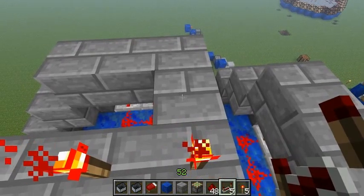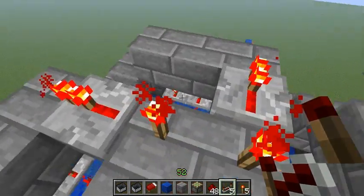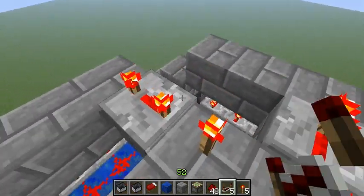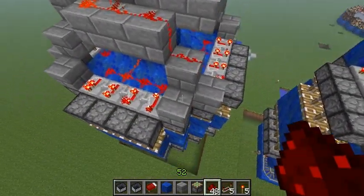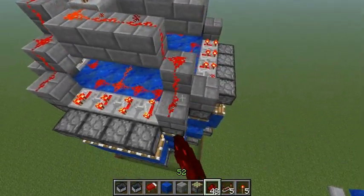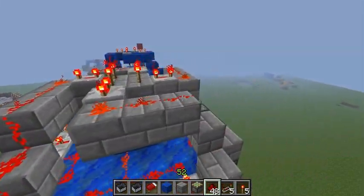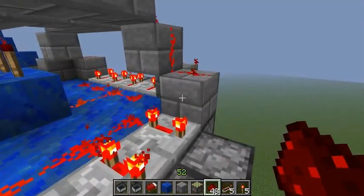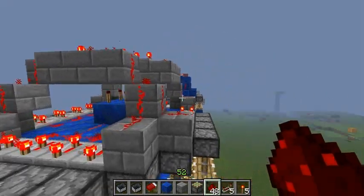You will put a repeater coming out of each torch on each arm, and you will put each repeater on full delay. Now you will run redstone along each arm down to each piston. Do this for all 4. Basically it's a bridge so nothing is going to interfere. Power isn't being sent through any blocks that are overlapping each other — other than these pistons — so it's a clean signal.